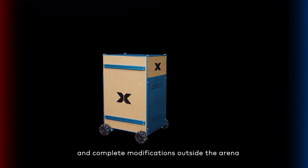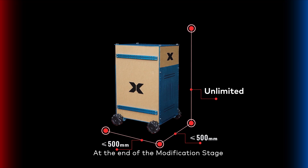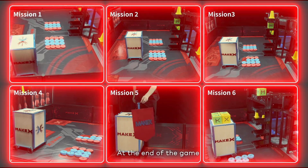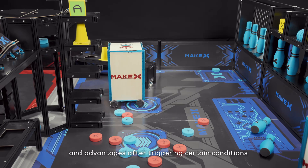The 60-second modification stage begins after the manual stage. Take the robots out from the starting area and complete modifications outside the arena. The modified robots must conform to the length and width requirements, but there is no requirement on height. At the end of the modification stage, the 90-second final stage begins, where robots can perform all missions and enter the opponent's area to gain more resources and advantages after triggering certain conditions.